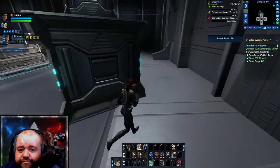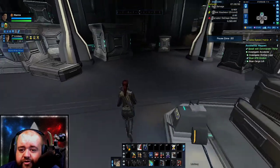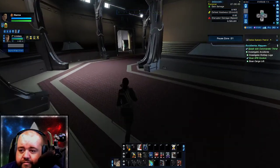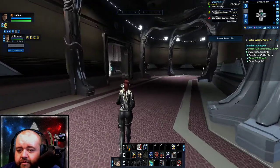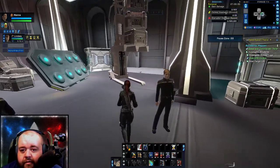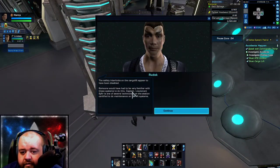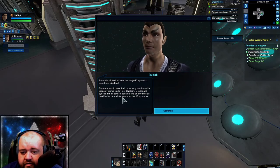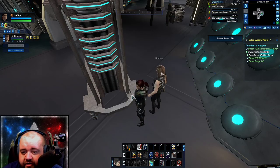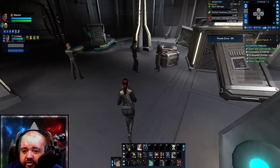By the way, this is a ground patrol if you've noticed — we do have ground patrols in the game. We're going to scan this lift. The safety locks indicate that Cipher is one of several technicians with access. Cipher is looking like it might be you, buddy.